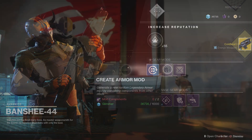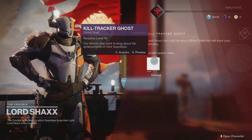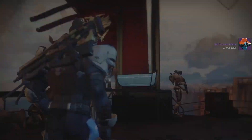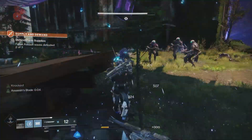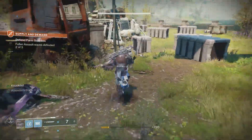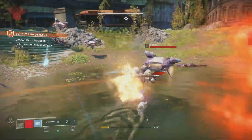If you want the Kill Tracker Ghost, you will need to go and visit Lord Shaxx — he will give you that one. For the legendary emote, legendary sword, and Cabal-themed emblem, you will need to go to the Postmaster. He will have a special legendary package for you, and when you open it, it will give you your legendary sword, legendary emote, and your Cabal-themed emblem.